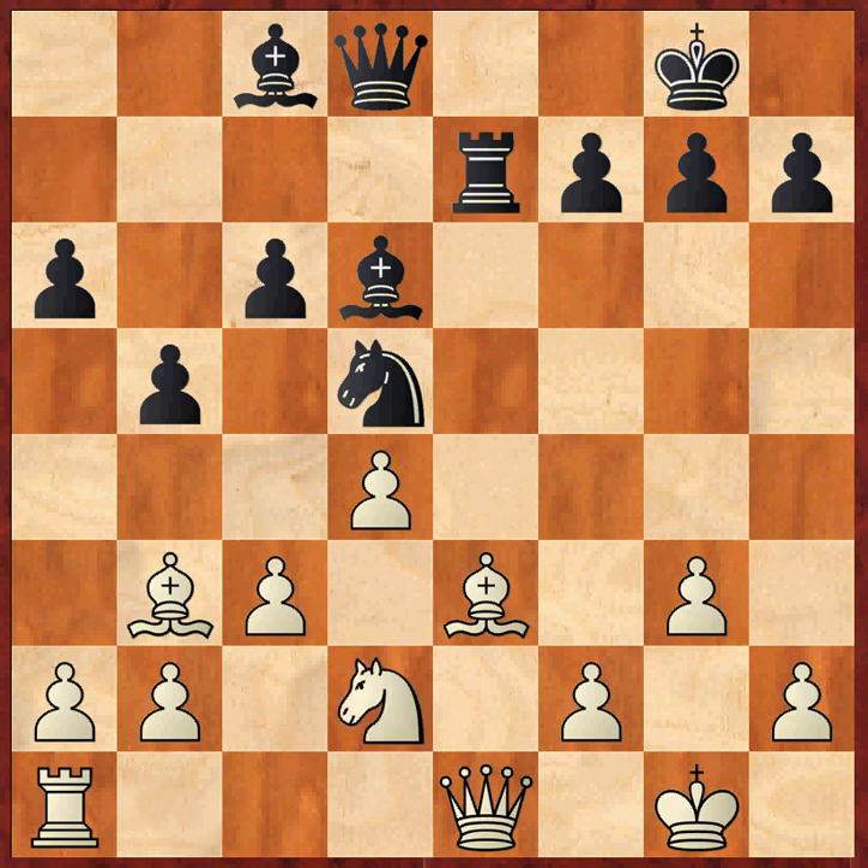Knight d2, developing the knight, then queen e8. It's normal to double in the e-file like this, and then knight f1.